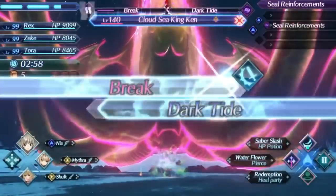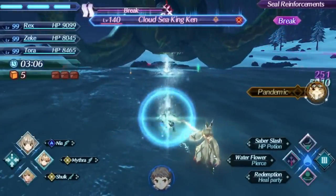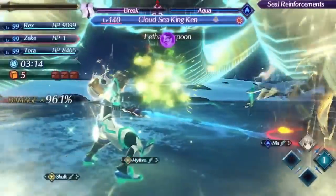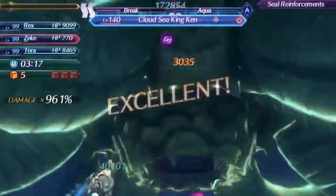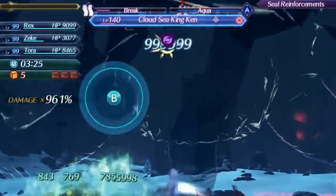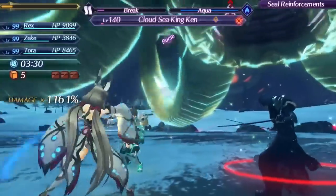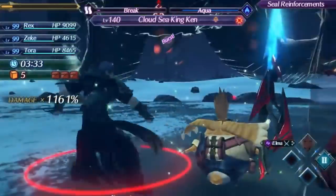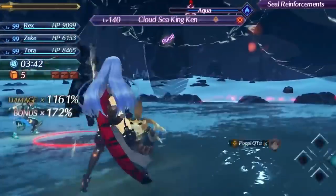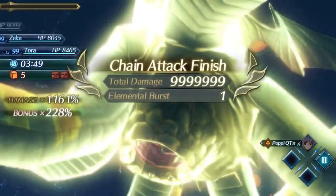We use dark tide again and we're almost at the point where we can finish this up. One more special gives us our remaining party meter on a break, and we can just chain attack and finish the fight. It looks like Zeke almost got one-shotted there — which would have been the one weakness of Nia as already stated — but he's just going to get some health back during this chain attack. We were able to take down this enemy in only three and a half minutes, which is pretty good. Look at Zeke — he has full health, and he was at one health before this chain attack started. And it's not like we used a special to restore his health; that was just Nia's passive healing.